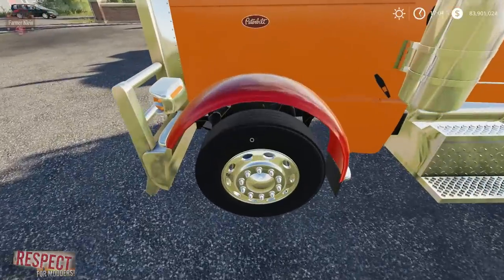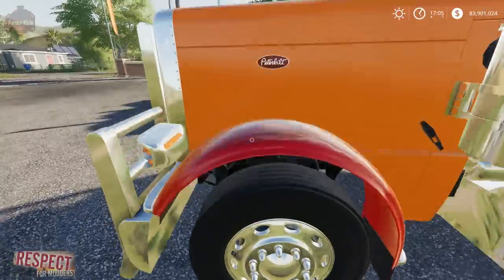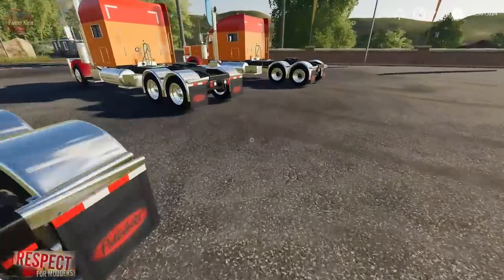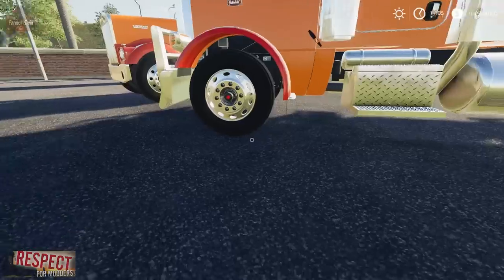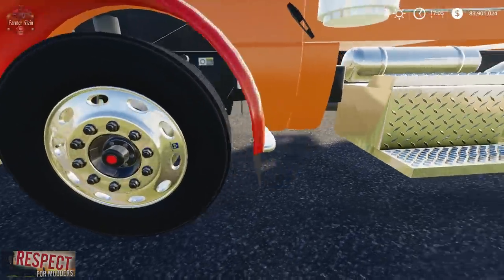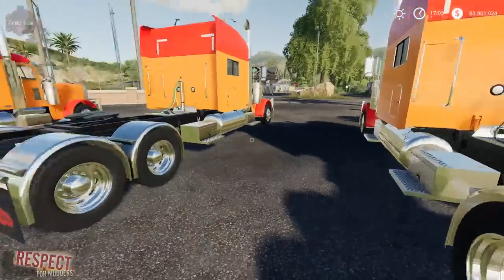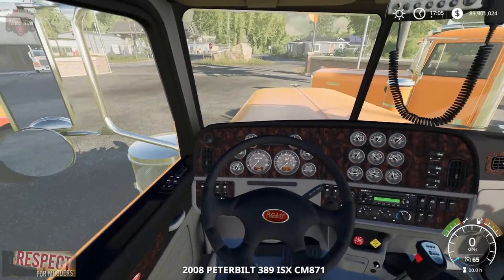Let's take a closer look at the wheels. This one has the Alcoa full cover — you can see the Alcoa stamp on there. And this one was the Peterbilt with no cover, showing the Alcoa rims.